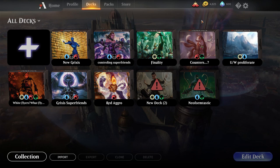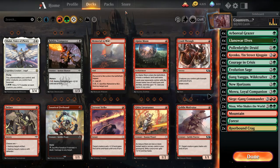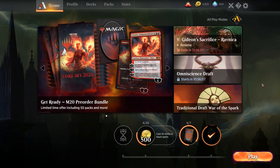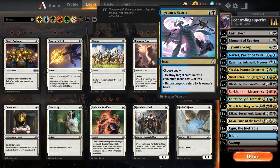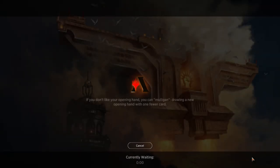Midrange is kind of like control — they want to survive until the late game, but not quite as late as control. They want to start asserting their dominance by around turns three to five and then run off from there. They play bigger cost spells than aggro does but still want to be faster than control — they want to survive your aggro attack and then assert their dominance with bigger, more powerful spells a little later in the game. So let's go ahead and play — we're going to go through what's called a controlling super friends deck.